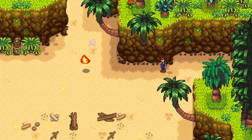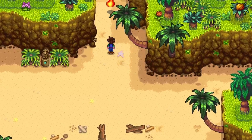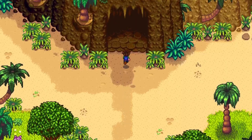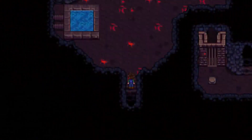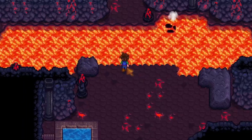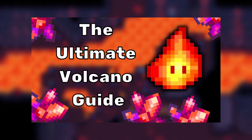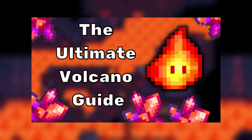Heading back to the docks, you will run into a fireball known as a magma sprite that will guide you to the next part of the island: Island North. The first thing you will be led to is the Volcano Dungeon, Stardew's hardest mines. In order to get inside the volcano you will need a watering can to cross the lava. If you want a full in-depth guide on the volcano mines, check out my video The Ultimate Volcano Guide.